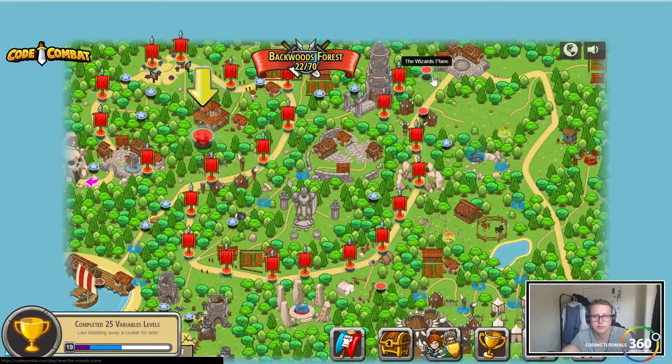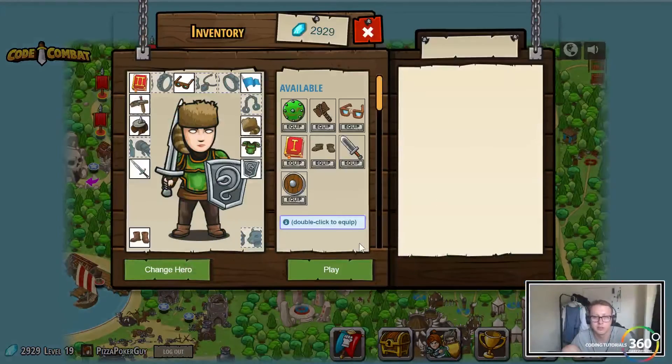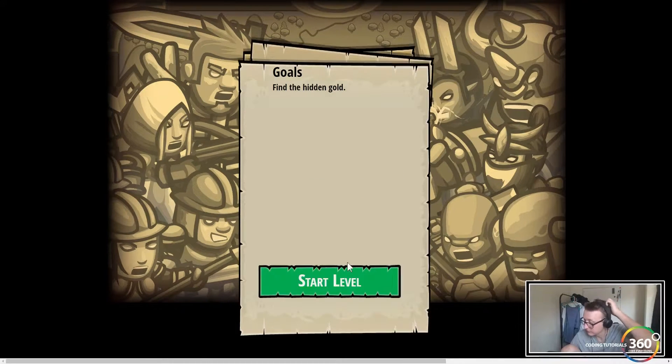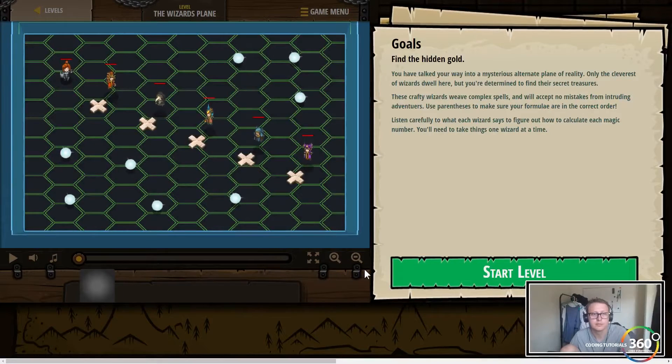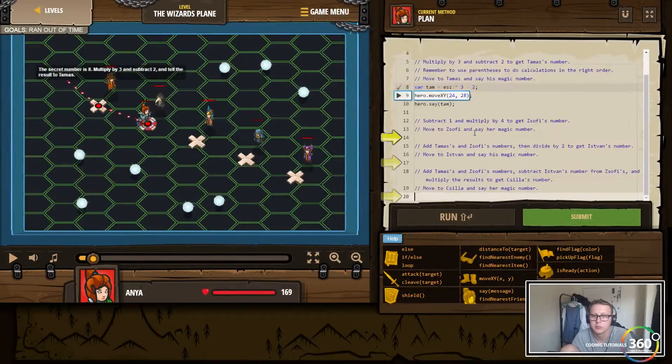The Wizard's Plane — I guess we'll keep going down the wizard route. Basic syntax with the tick and variables. We're trying to find the hidden gold. More math — multiply by three, Thomas's number. We're going to subtract one and multiply by four to get Zilla/Sophie's number. We'll say var Sophie.